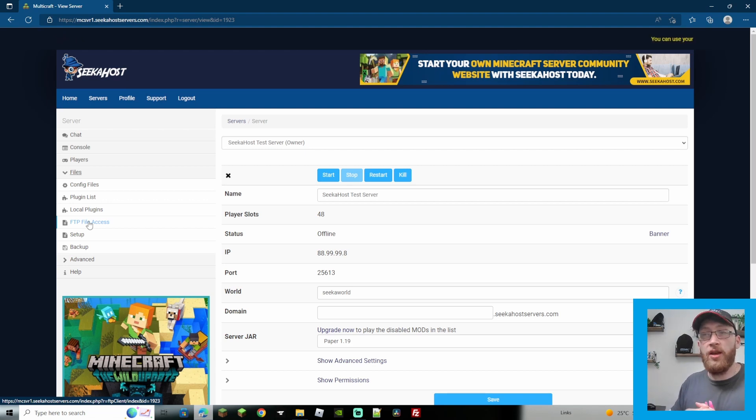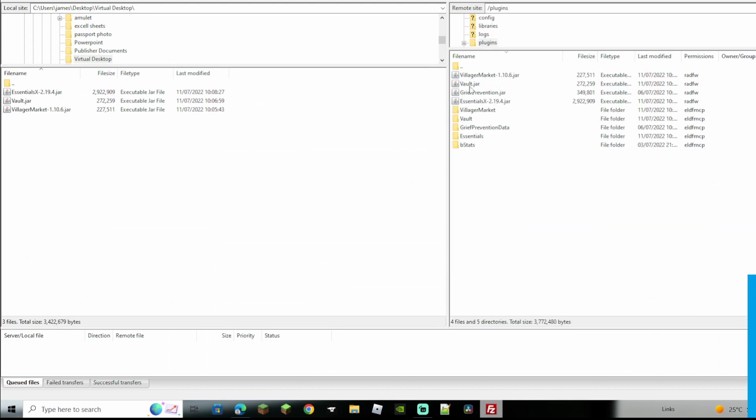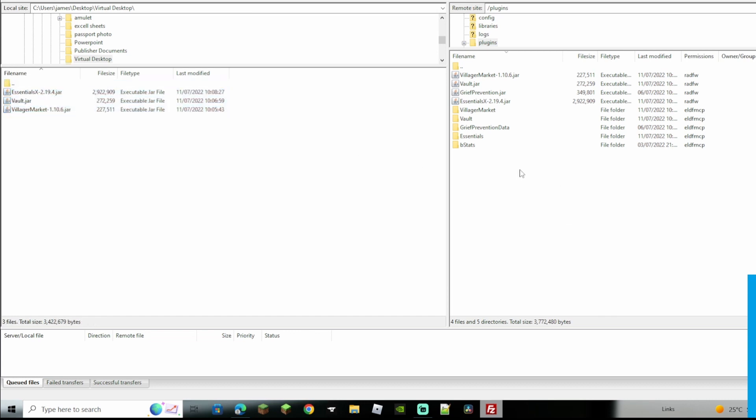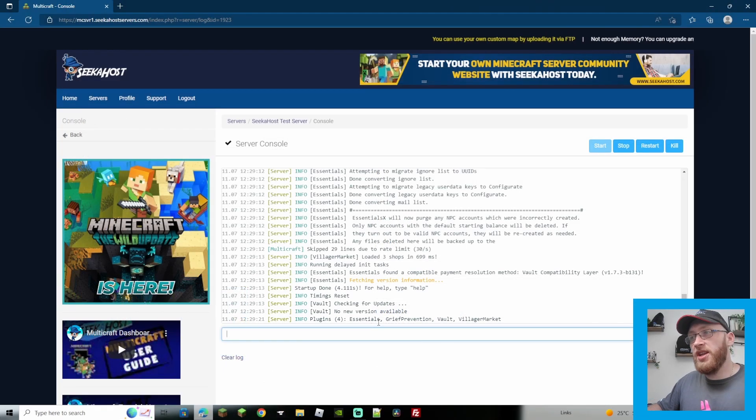Once connected to your server, you'll see how we move the files over. In FileZilla, on the right-hand side, double-click plugins. You won't see the plugin data folders there yet — just highlight all three files, drag them to the right-hand side, and once done you'll see them there. Once you start the server they will create their data files, so you'll have the plugin jar file and also the data folders. Start the server back up and run a plugin command — you can see we have Essentials, Vault, Villager Market, and Grief Prevention, meaning they're all working and ready to go.